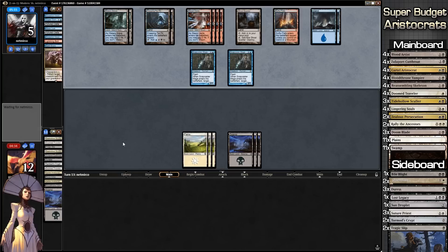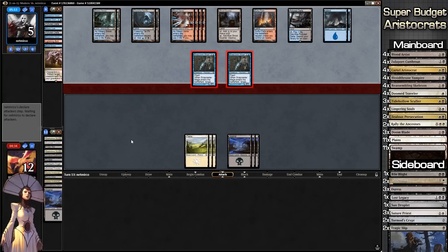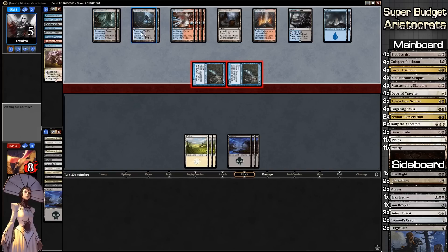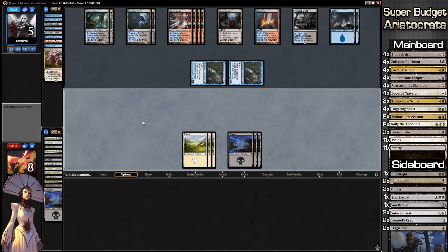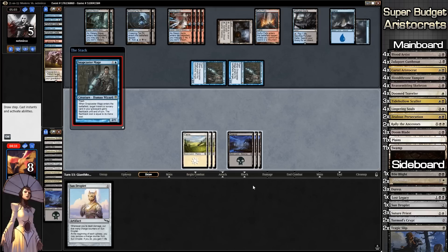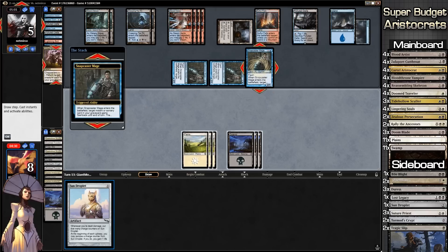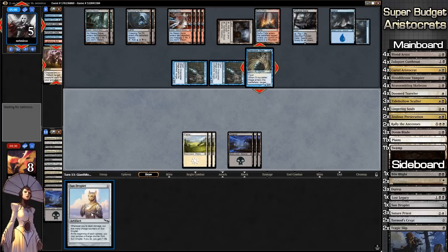Sun Droplet? Snapcaster Mage doing Cryptic Command — making us discard. And I think that's going to be game. It was so close — we just needed Rally the Ancestors, that's the only thing we needed.